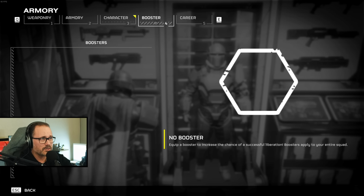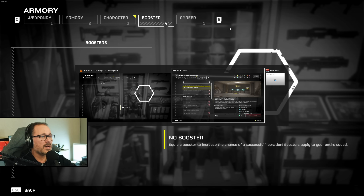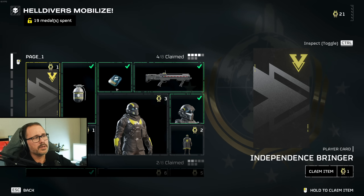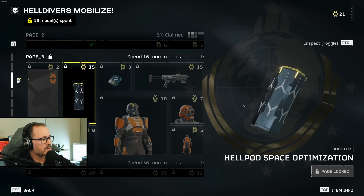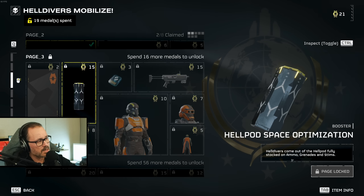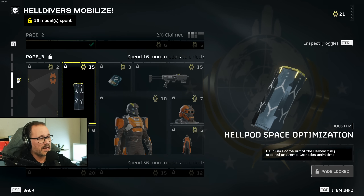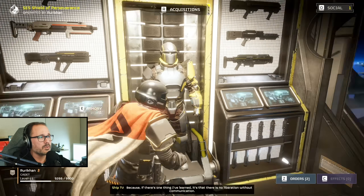You also have a booster section. Currently I don't have any boosters, but these are things you can get from the battle pass — both the free side and the paid side. If we jump into the game and press R, you can see there should be a booster here. It gives effects such as helldivers coming out of the hellpod fully stocked with ammo, grenades, and stims, which is pretty useful. But in this case we don't have any of that yet.